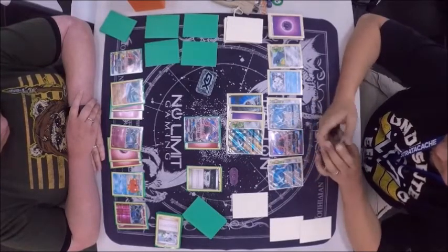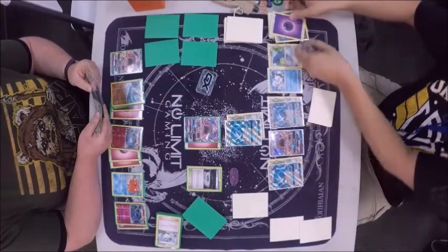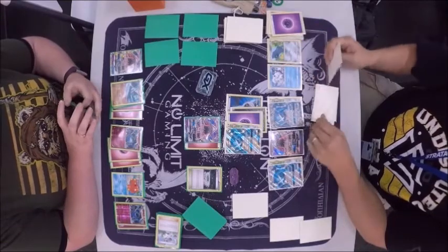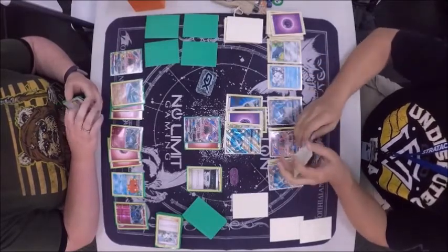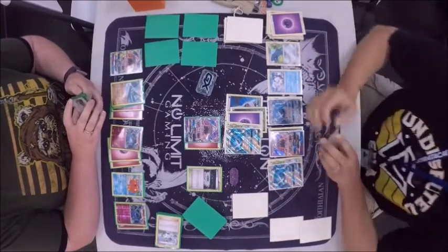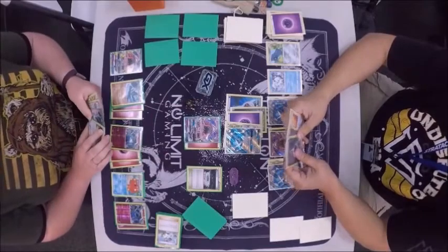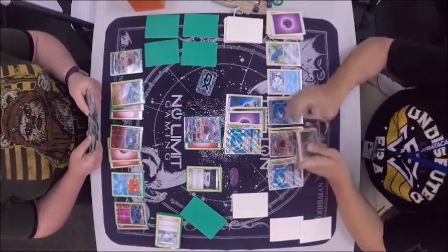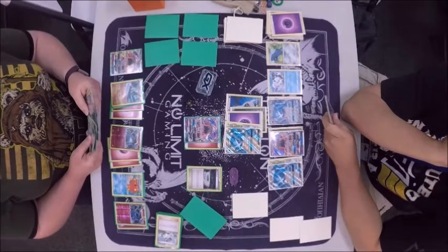It looks like she passed and Eddie drew another energy for turn. He's just going to bring up that other Metagross by retreating and spread the energy around — he's spreading the love. He doesn't have a Choice Band, so he's only going to be able to hit for 150. Actually, Erica has a good chance of coming back here — she can get what she needs. She knows Eddie doesn't have too much in his hand. If she can get some damage on a Metagross and Guzma it back, she could knock it out if he can't Max Potion.